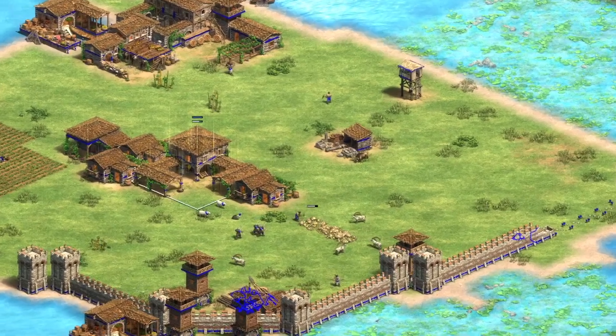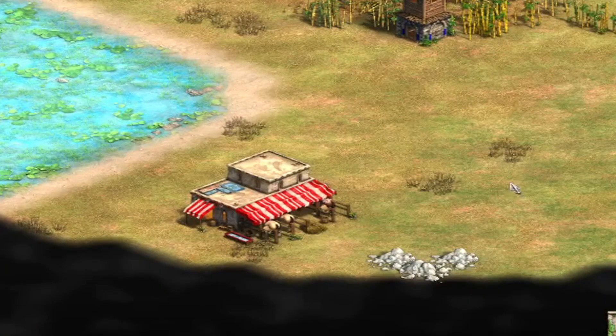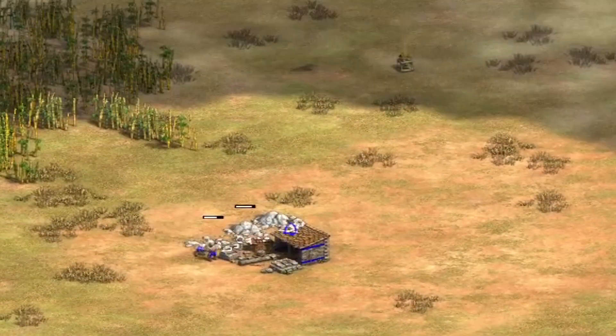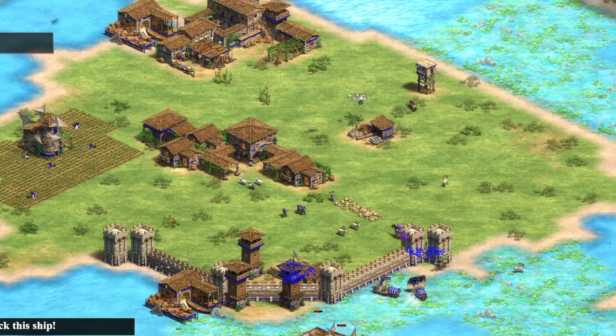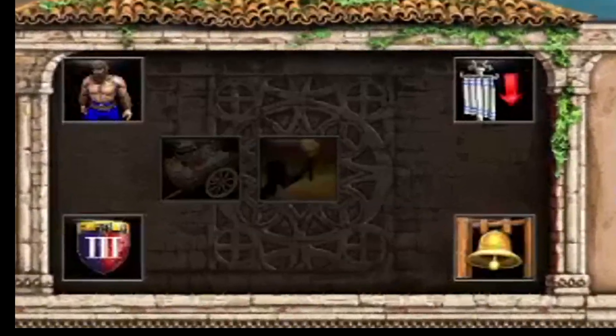The stone deposit had run out on my tiny island, and the next deposit was too close to my neighbours, so my only option was to travel to an uninhabited area where I could mine in peace. Once stone was secured, it was time to move on to the Castle Age.